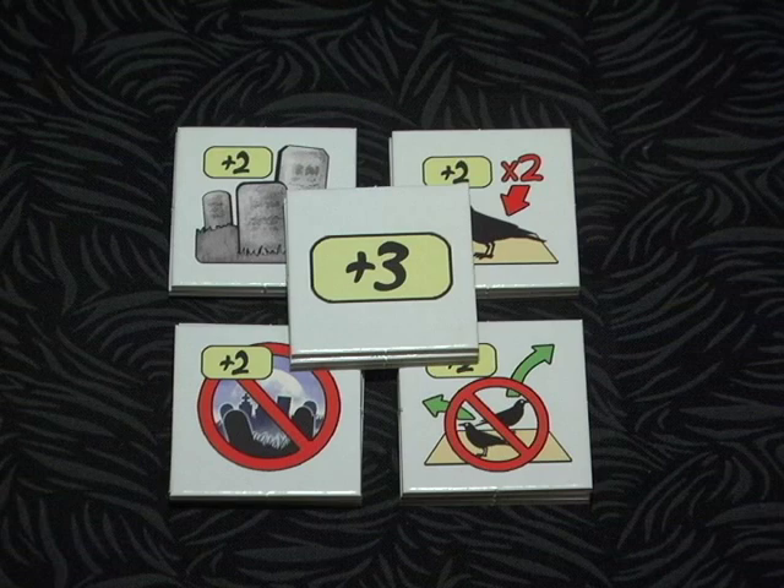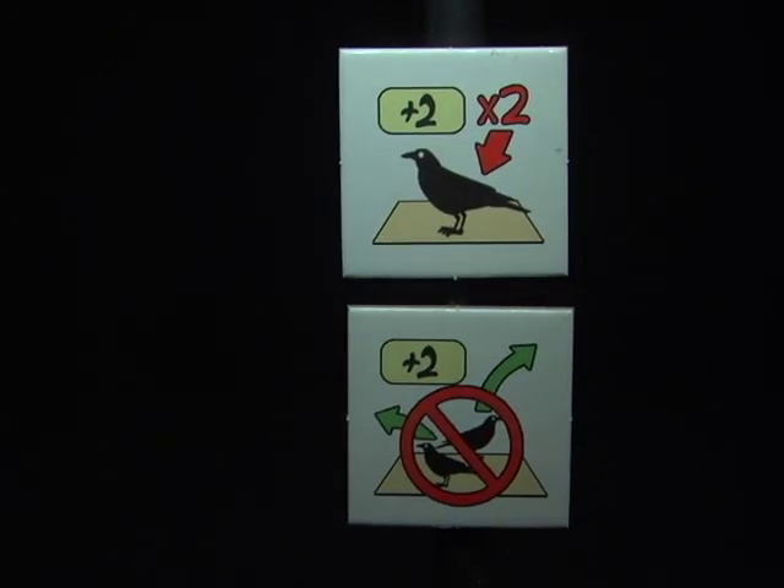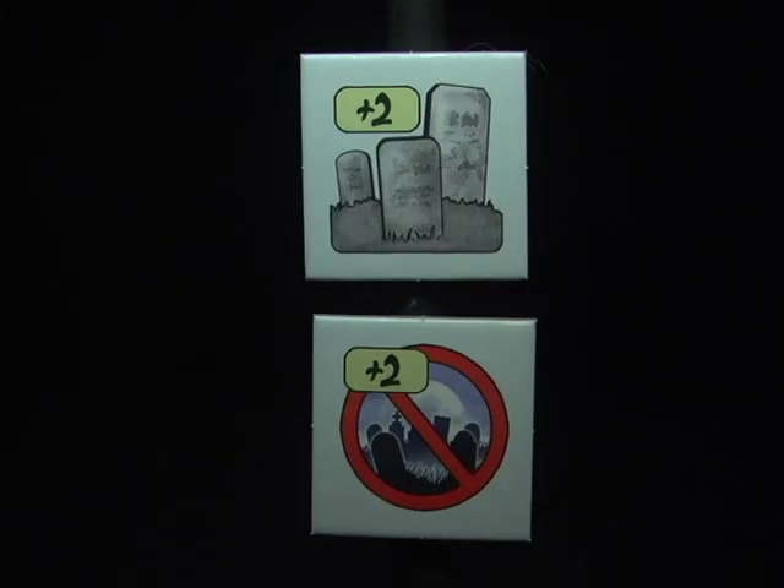There's one additional wrinkle to the game: the special tokens. If you place your jewel on an empty tree, you receive a random special token, and you may play one once a turn. The tokens add a small but fun element of luck to the game. Two tokens allow you to change how crows will fly, helping or hindering their movement. Two tokens have to do with cemeteries, granting or removing their bonus points.